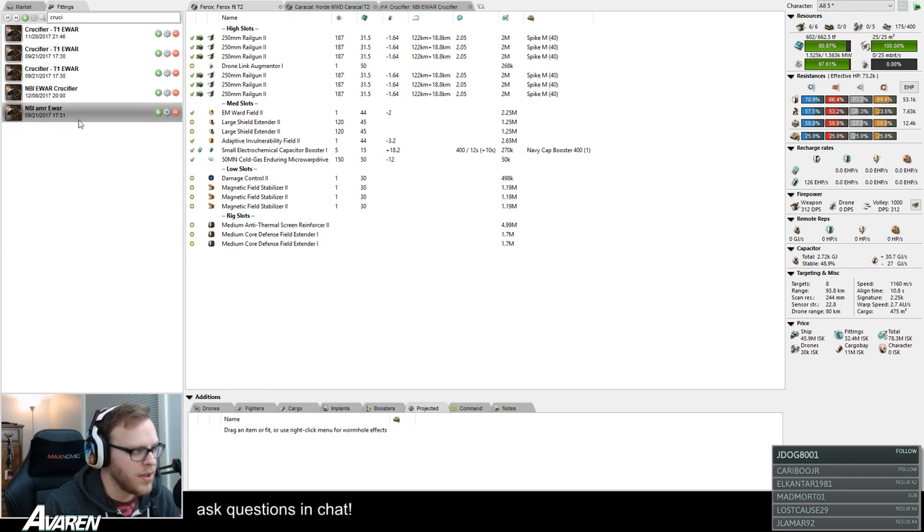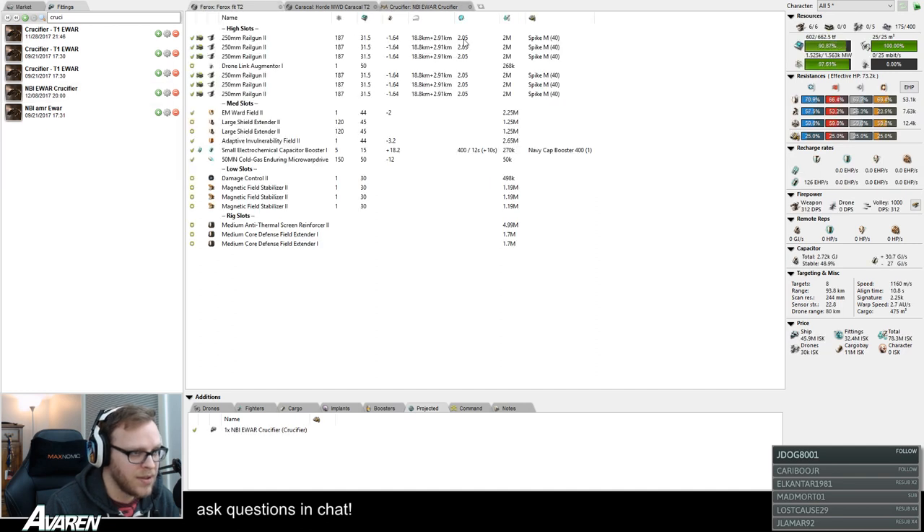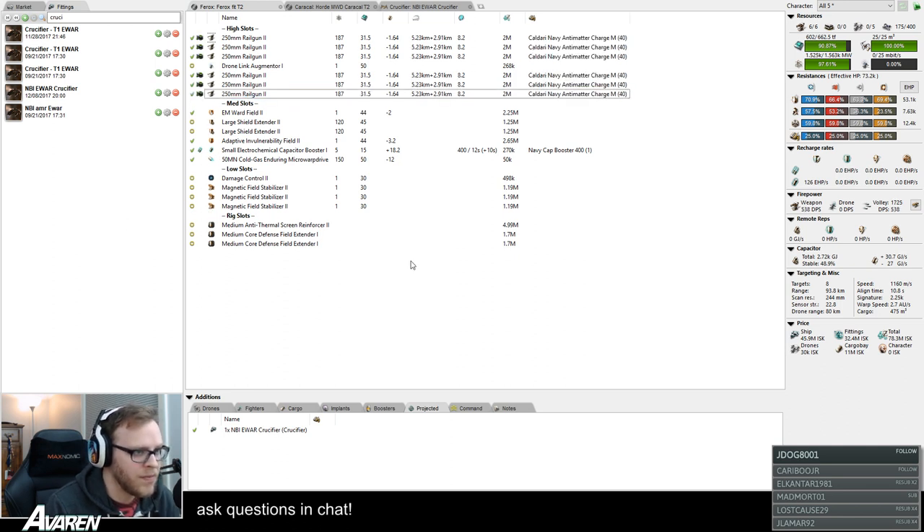If we take our Crucifier and drag it over to the Ferox's Projected tab — a single Crucifier, which operates at around 150 kilometers and costs around 700,000 ISK — reduces the Ferox's optimal range to essentially nothing: 18 kilometers with spike. If they were to switch to antimatter, they have a 5 kilometer optimal. You essentially turn their railguns into blasters — they're basically useless until you die or until they force you off field.